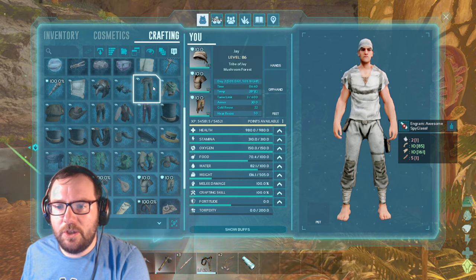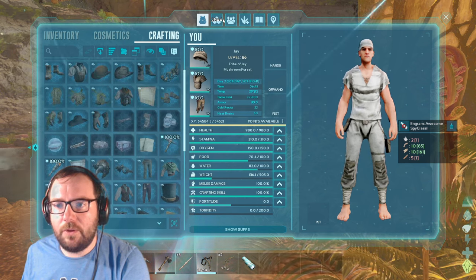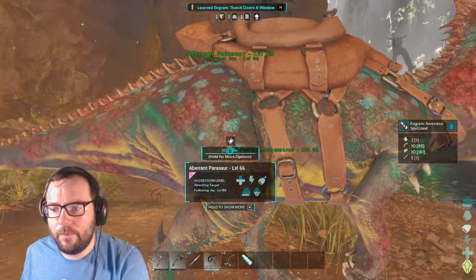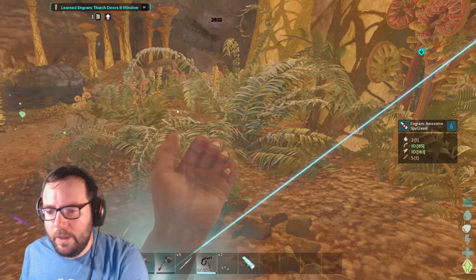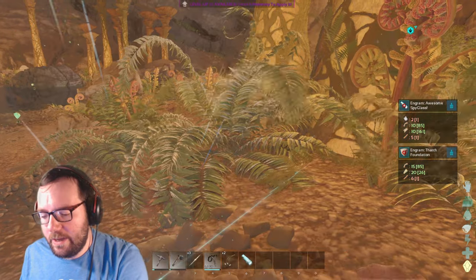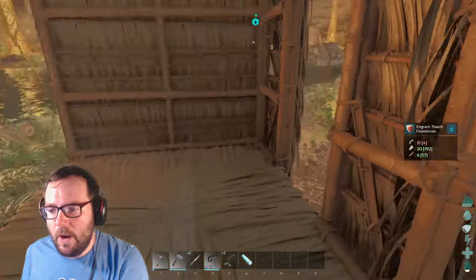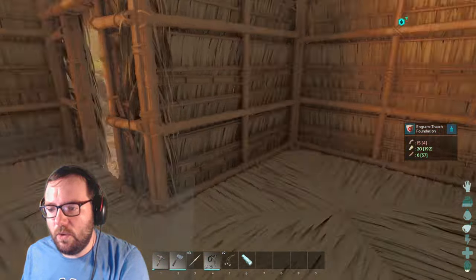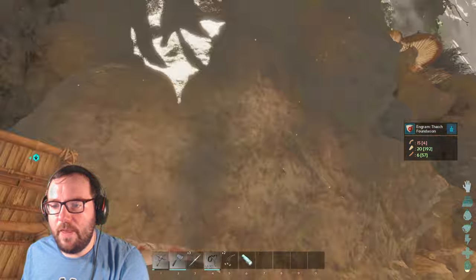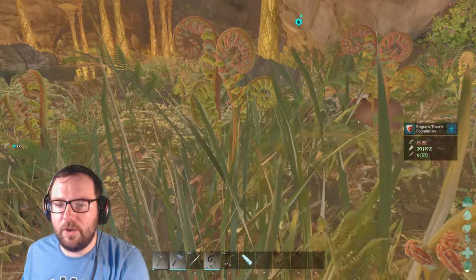We got a steampunk hat and goggles — just steampunk everything. What do we got? Thatch — I don't think we've learned thatch yet. Yeah, we need to learn that. Let's see what we can make with what we have. I don't think we can make anything because we need wood. Let's just make a bobshack — that's all we need. We just need a bit of wood. So now we got space for stuff. Let's create the humble abode — we need three more walls and then we'll work on the ceilings. It's fiber we're short on. Of course it's always fiber.